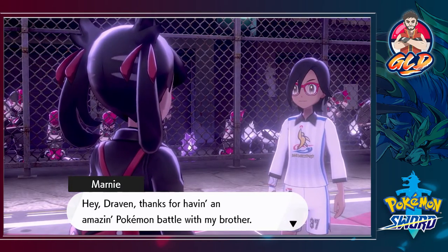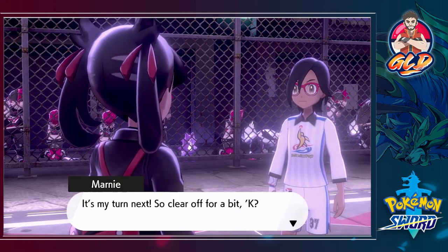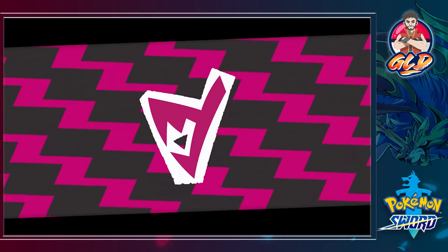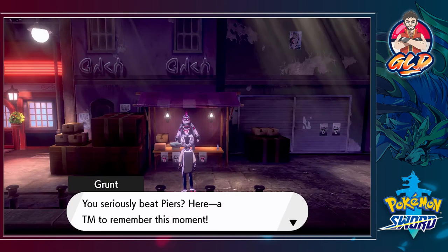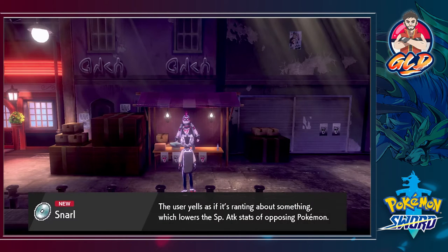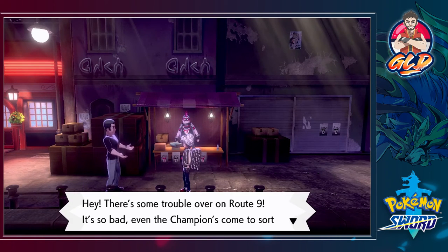'Let your big bro see if you have the skill to be champion! Hey Draven, thanks for having an amazing Pokemon battle with my brother — it's my turn next, so clear off for a bit!' Just because of that we earned ourselves TM85, which is Snarl — a very good move that lowers the special attack stats of opposing Pokemon. Something's going on: 'There's trouble at Route 9 — it's so bad even the champion came to sort things out!'